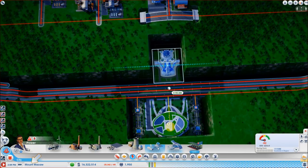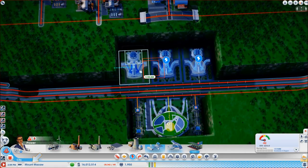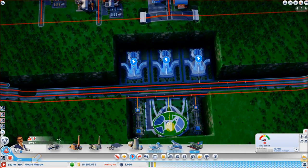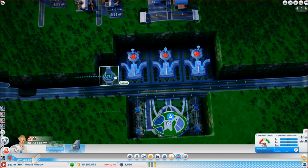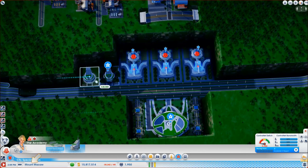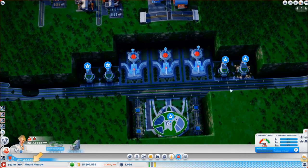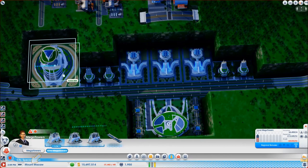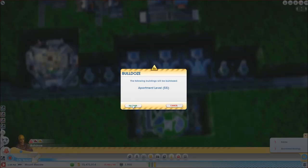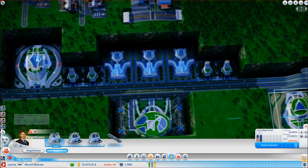My clever idea was to line this up — three of these — and then put in a couple of control net facilities, because it does create quite a good effect. I'll show you what I was going to do — I have absolutely no idea if this will end up in the final version, but what I had in mind was a mega tower, just a base at this end, and then the same thing — a mega tower at the other end.